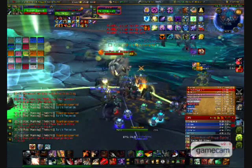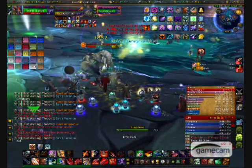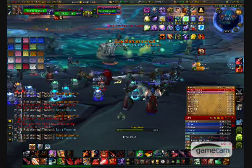Situational awareness is definitely mandatory in this fight. There will be green clouds slowly circling the center of the room where guardians will spawn periodically. If a raid member stands in the cloud for about 2 or 3 seconds, they will spawn an additional guardian for the raid to deal with. This only makes this phase more difficult.